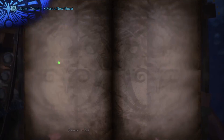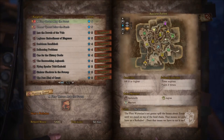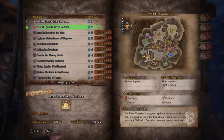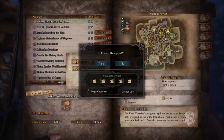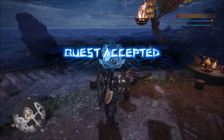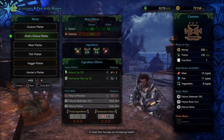Diablos. Wait, I have a side quest — capture that thing. I don't care. Look, we got two quests: hunt a Diablos, hunt a Rathalos. All right, let's go. All righty-dottie. Let's go, pay with the money.